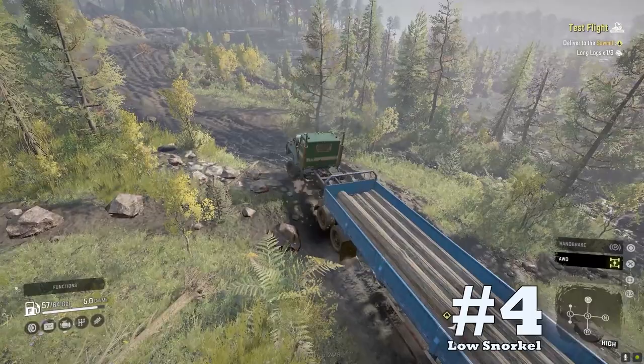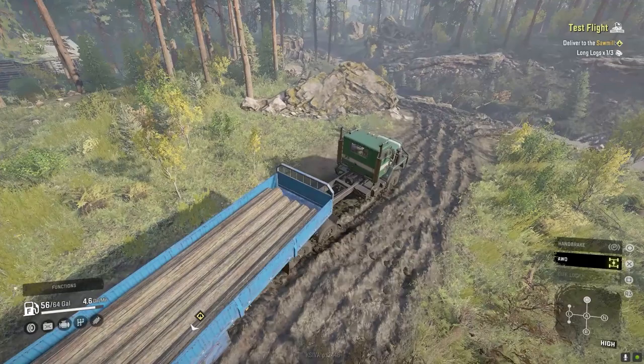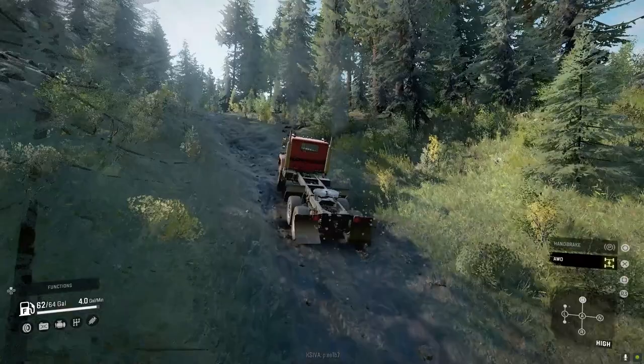Downside number four: low snorkel. There aren't a lot of deep river or water crossings in the game, but due to this vehicle only having a short snorkel, it earns a spot on the downsides list. Places like the Flooded Foothills in Wisconsin might give you some trouble. However, the PayStar does sit pretty high despite not having a tall snorkel, so just be mindful of this limitation.